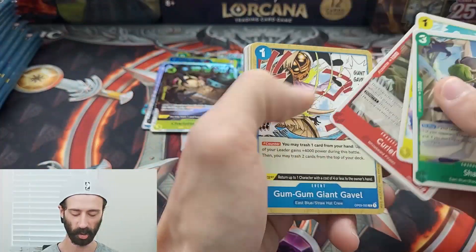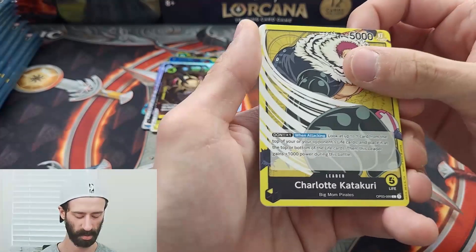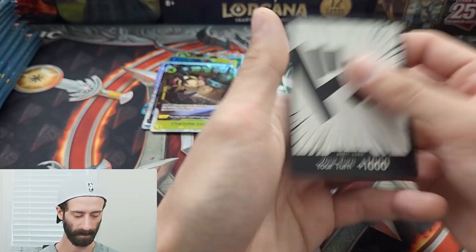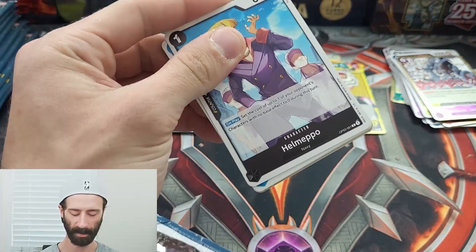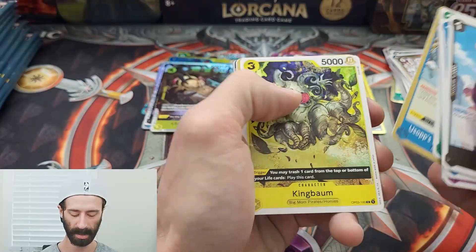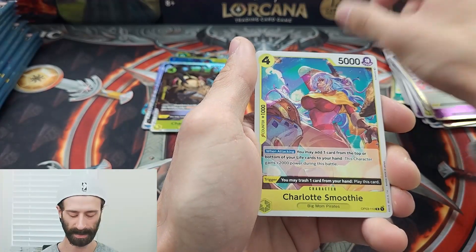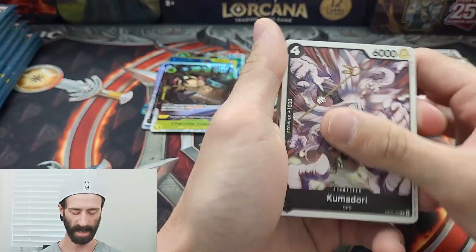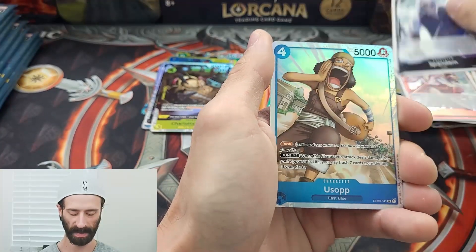In addition to that, the grading for these cards seems to be absolutely immaculate, which ties back to the quality care that this company is actually taking with the cards. We got a double rare out of that one. I personally had a card that I graded, which I got out of the first box I did off-camera, and it graded a Gem Mint 10 — one of the first cards I've ever submitted to PSA that got a Gem Mint 10 score. We have a Legend Charlotte Lin-Lin, a Rare Charlotte Smoothie, and a Rare Izo. Next pack — I got a Rare Spandum.